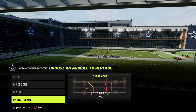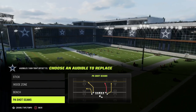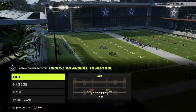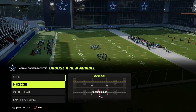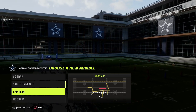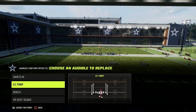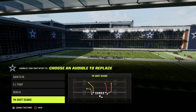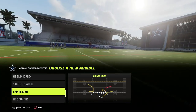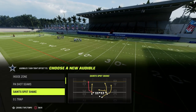If you just take a look at the Quick Audibles alone, you've got some really good stuff in Tight Offset. You've got PA Shot Seams, one of the best passing plays in Madden 24 — maybe the best passing play in the game. Saints End is a really powerful play with a super powerful post route that can beat Madden coverage. It also has the 01 trap, which is one of the best runs in the game. Then you have PA Shot Seams as a base play, Bench as a constraint theory play, and Saint Spot Shake with seam streaks, which is really effective as well.